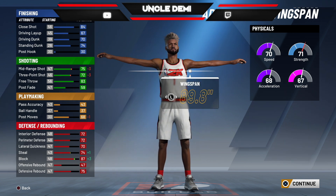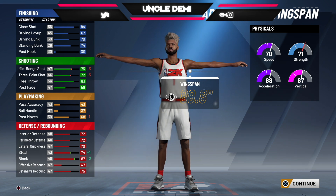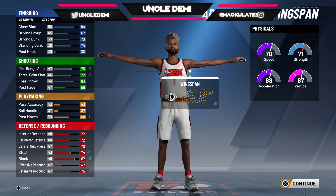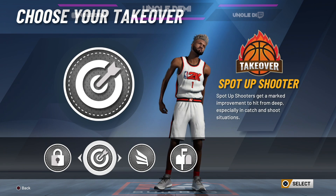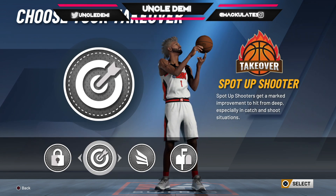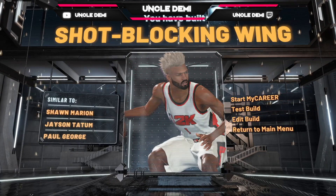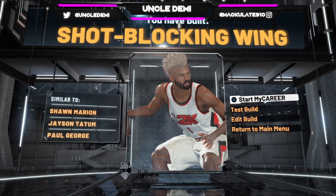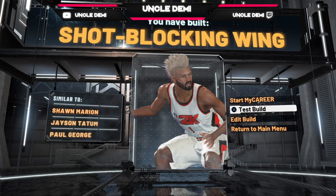So now his shot blocking goes to 87, his steals to 74. Your mid-range is 75 and your three-point shooting is 72, so you're going to have to get creative when it comes to your shooting — and I'm going to show you what badges you need to make sure you're going to be a solid and reliable shooter. Now you have to go between your lockdown and your sharp shooting or spot up. I'm going to go ahead and go with the lockdown because it's just a shot blocking wing, so you got to have that. And look at that — a shot blocking wing. That is beautiful, man. Really really solid build and a really unique build.